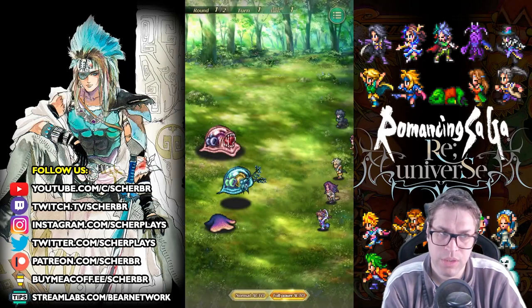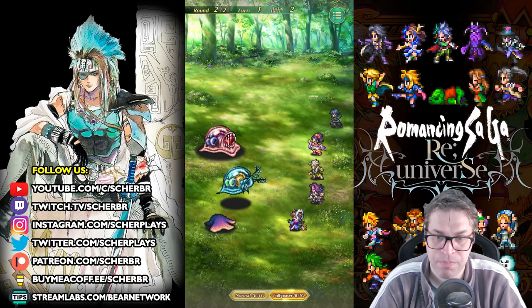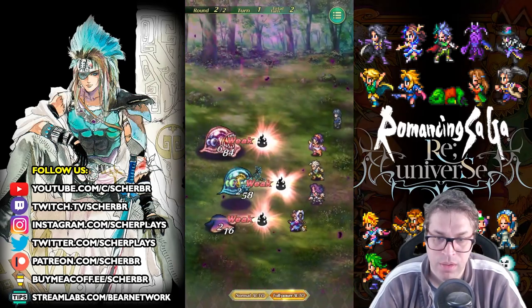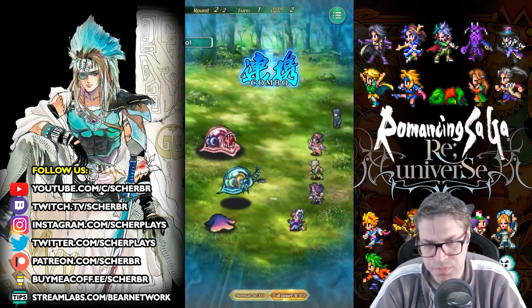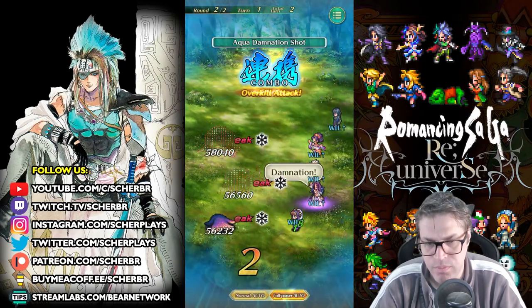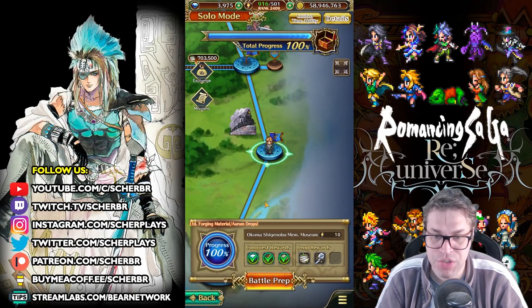These enemies have around 140,000 HP. With a combination of both characters you will do enough damage to farm. Now let's go back to the start of the conquest and I'll show you a different stage.